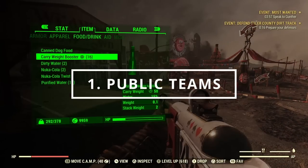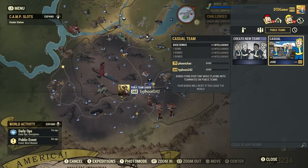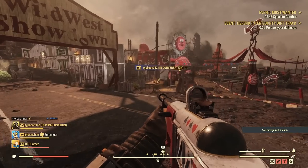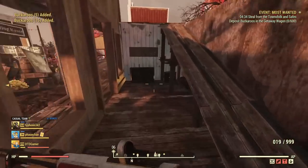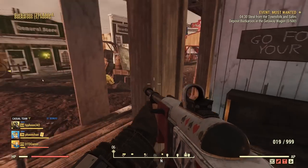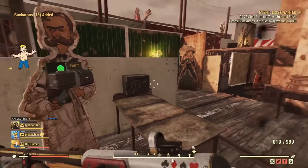Fallout 76, unlike any other Fallout game, is an online game, so don't be scared to join a public team as it comes with many benefits. The Fallout 76 community is one of the most generous out there and you will most likely be gifted plans and resources. Being in a team also allows you to fast travel to other players' camps for free, saving you caps and helping you find new locations. I would definitely recommend joining a casual team as this will help boost the amount of XP you gain while playing.